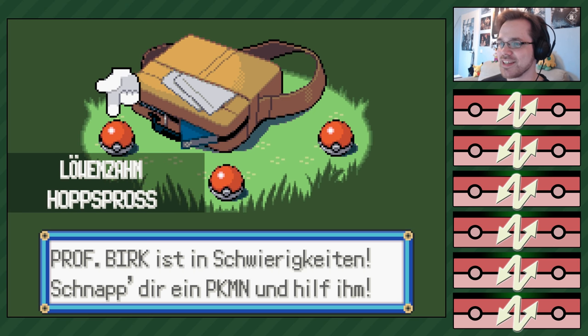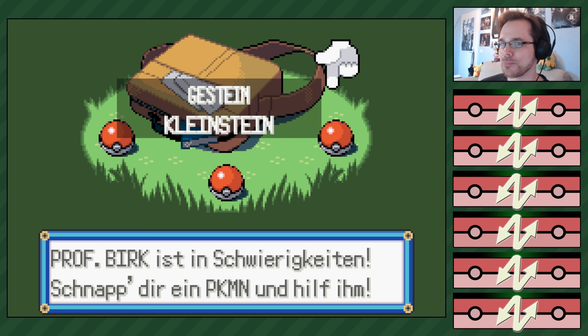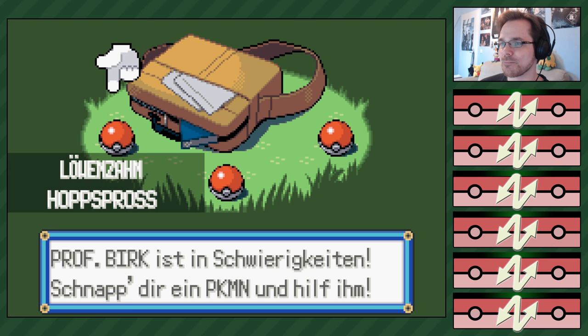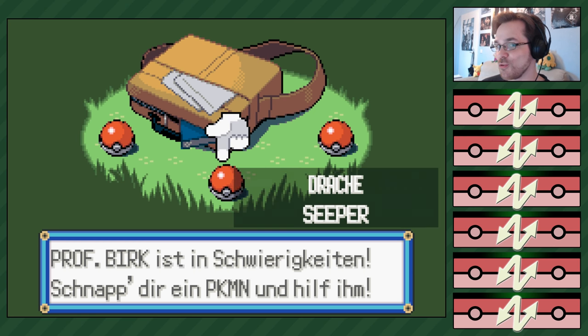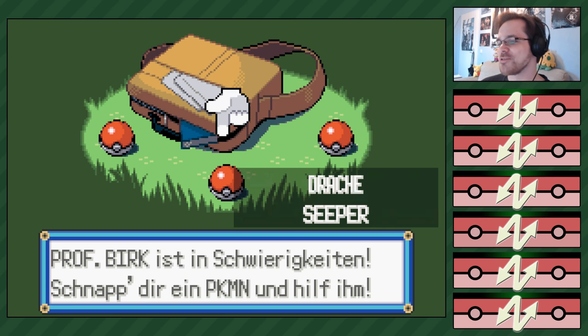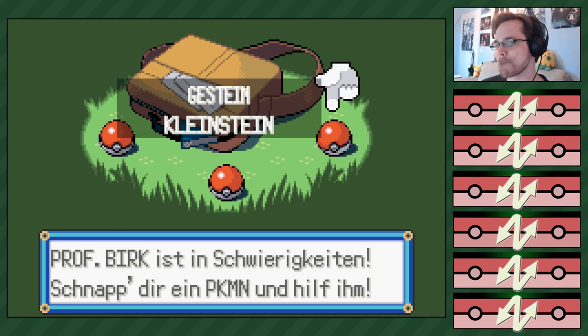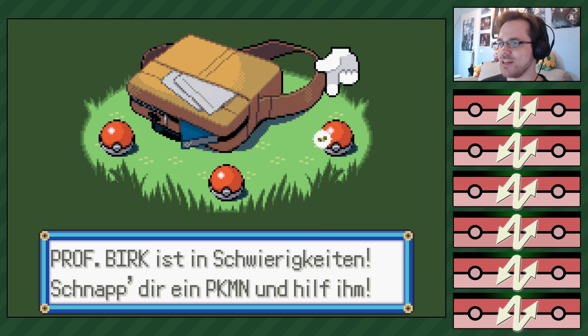Die Auswahl an sich ist nicht schlecht, aber... Ich könnte eigentlich schon Hopfspross nehmen. Die Challenge beginnt ja erst, wenn wir Pokébälle haben. Das heißt, ich könnte hoffen, das erste Pokémon ohne Schwächen zu fangen. Aber das ist der erste Kampf, den wir jetzt gleich haben. Vergiss das – ich glaub, ich nehm Kleinstein. Ich nehm Zubat. Ich würde eigentlich Sepa nehmen, weil ich liebe Cedric King, aber ich hatt's halt erst gerade.